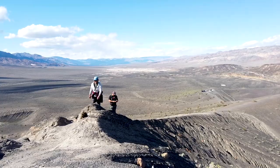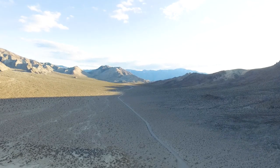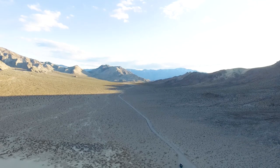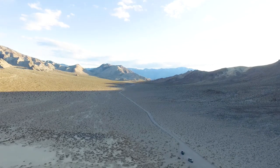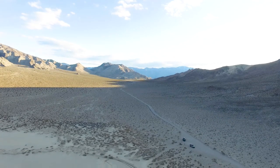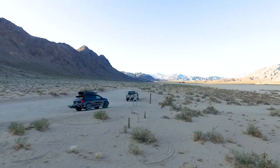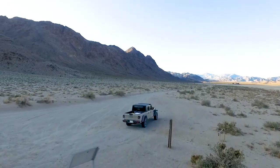Right by the crater is a road that leads into Racetrack Playa. This road is long and brutal, corrugated from start to finish. Either race right on by and stay on top of these corrugations, or slow way down and take your breaks so your shocks don't end up melting. This road is infamous for damaging suspension components and flattening tires.